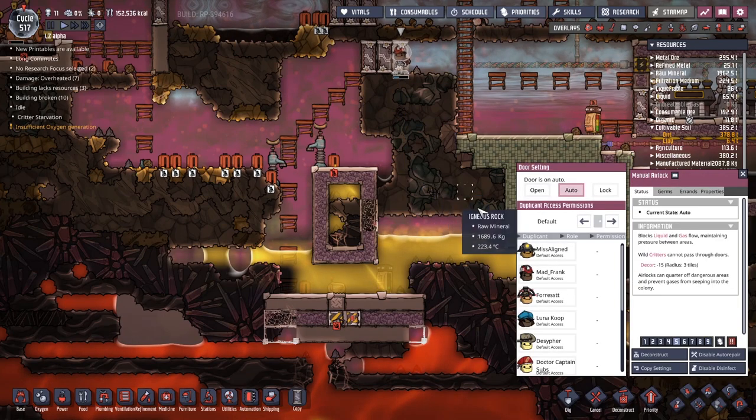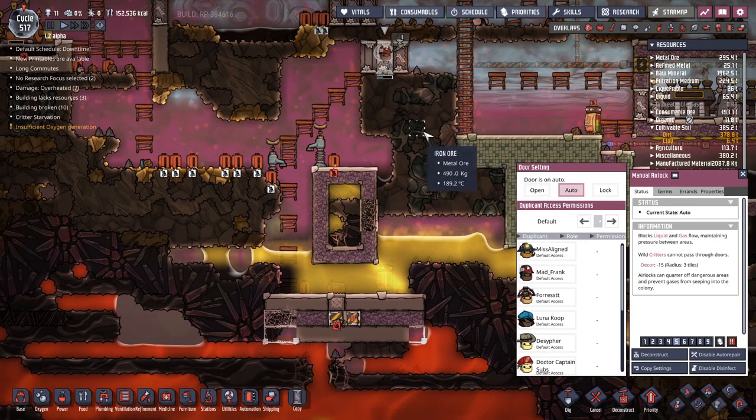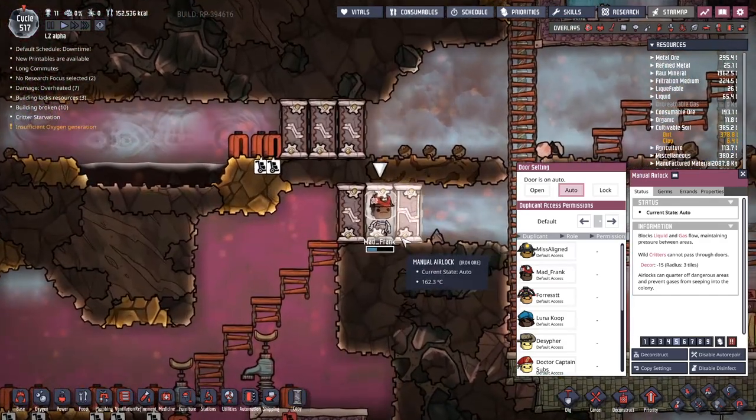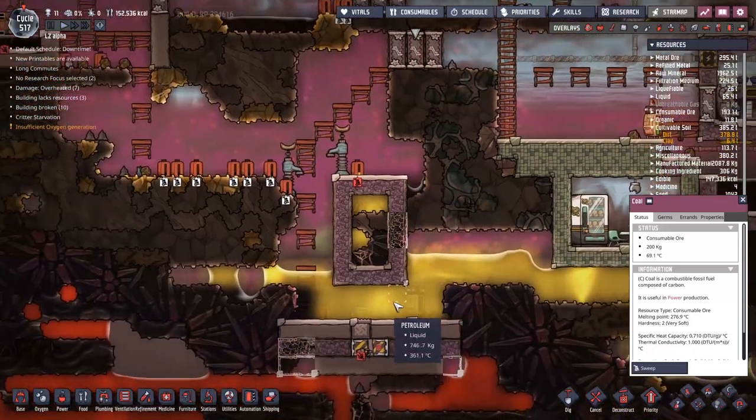Mad Frank, what are you doing? What are you carrying here? It turns out you've gone and dropped it anyway. Another lump of coal - he's come to throw off our numbers. So I jumped through a night at pretty fast acceleration and we have climbed maybe 15 degrees. It's going to take a little while, it turns out.